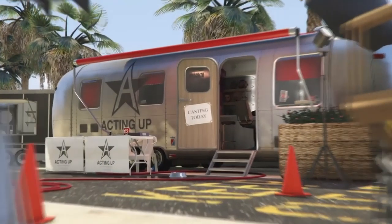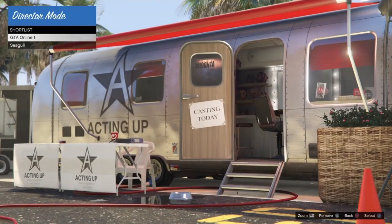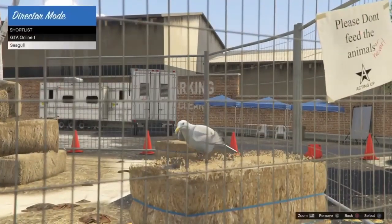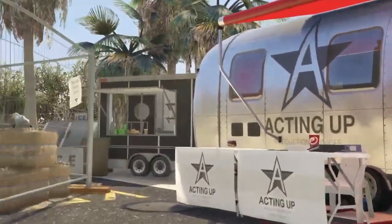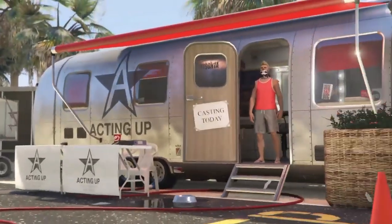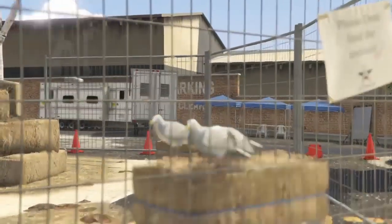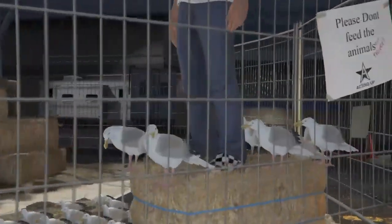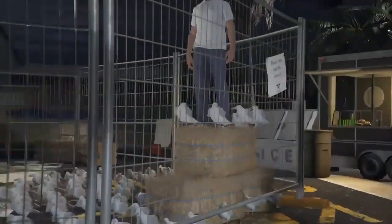Once you've made your way into director mode, head down to shortlist actors, then hold down the left analog stick so it goes up and down on the GTA Online character and with any bird you're using. I'll be using the seagull, but you can use any bird except the hen to duplicate the birds. This takes about 26 minutes, so you can tie a rubber band from your left analog stick to the bottom of your controller. After about 26 minutes your character will have appeared on top of the haystack.